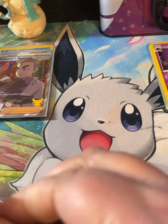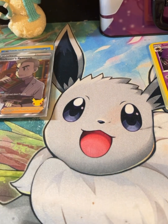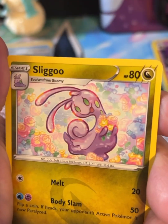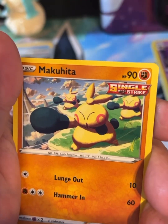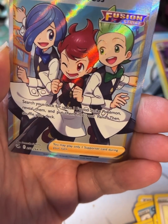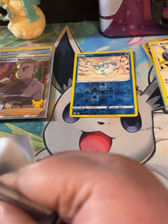Now we'll go ahead into the Fusion Strike pack. There's the code card. We've got Steel Energy, Crobat, Solgaleo, Klefki, Snorlax, Snorunt, Dreepy, Munchlax, and a Rookidee reverse. Oh — we've got a full art trainer, Chili, Cilan, and Cress!